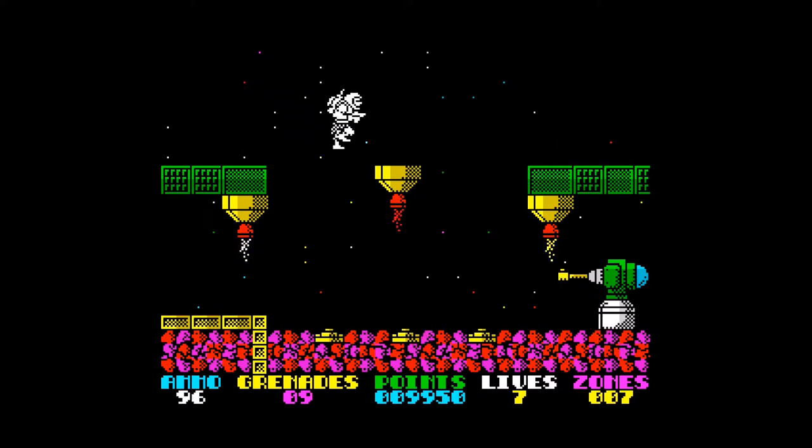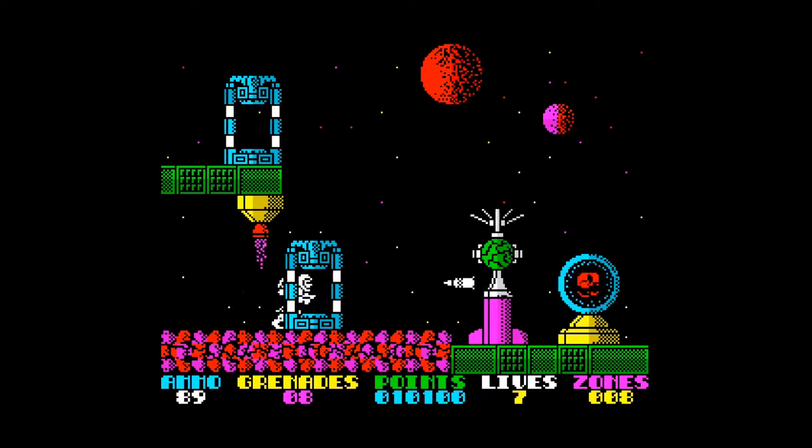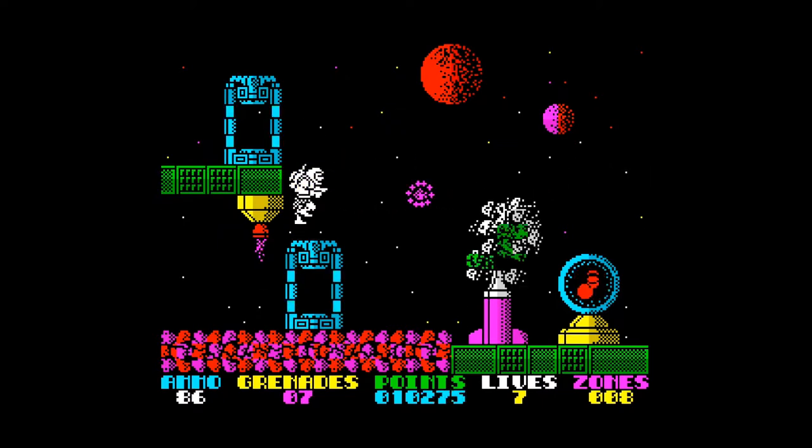This is the first screen where I've got two ways of going — I could have gone across the top or down below. When you do die you re-enter the same screen at the same level that you entered on, so you have no way of knowing what's coming on the next screen until you've memorised it. There's no way of going back either, so if you make a poor choice you're stuck with it.